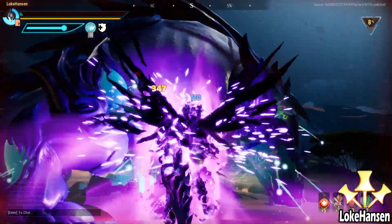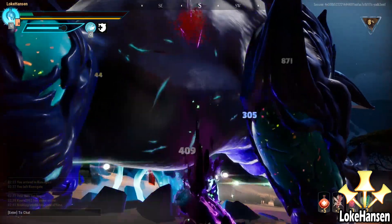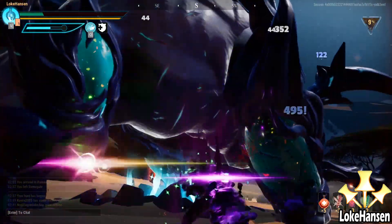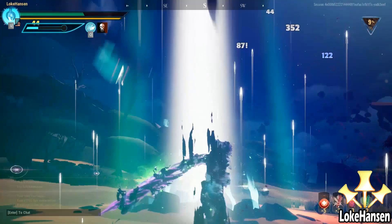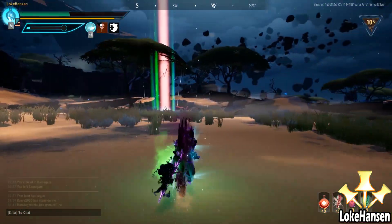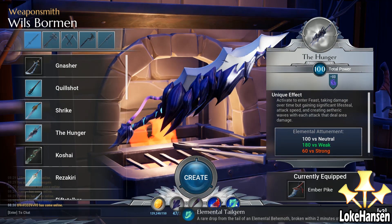The Hunger is an exotic sword in Dauntless that brings the power of the dark side to the player. Look at how I am regenerating my health from being almost dead up to a very safe spot by using the Q ability on this crazy power weapon — The Hunger, an exotic weapon.